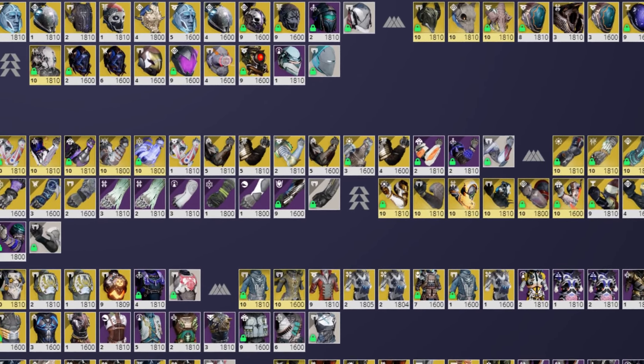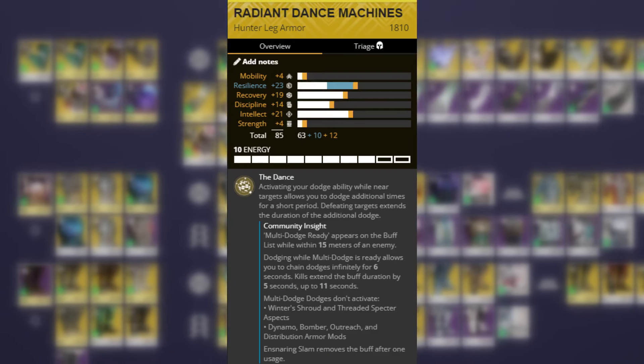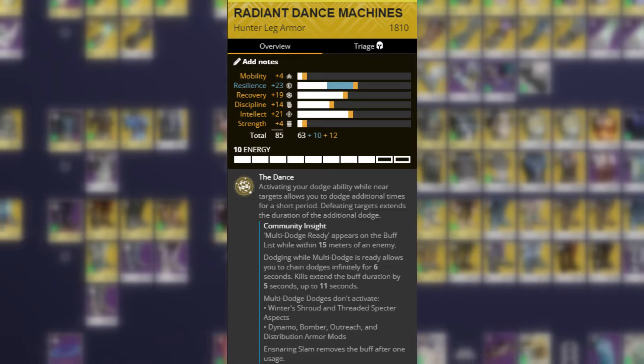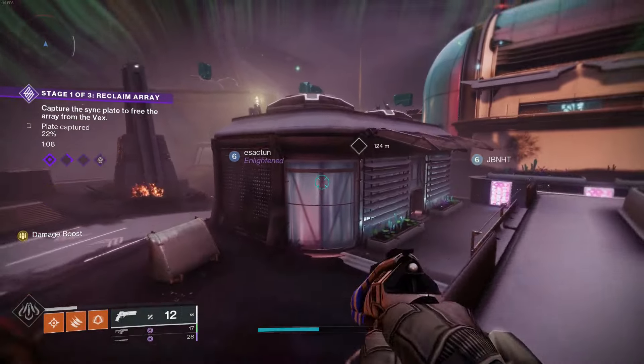I'm on a mission to make Destiny's forgotten exotics usable, and today I'm using the Radiant Dance Machines. Dance Machines give you an infinite dodge buff when you dodge near an enemy, which then gets extended for each takedown while you have the buff active. Basically: dodge and get takedowns for infinite dodges.